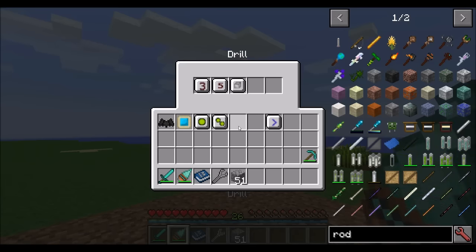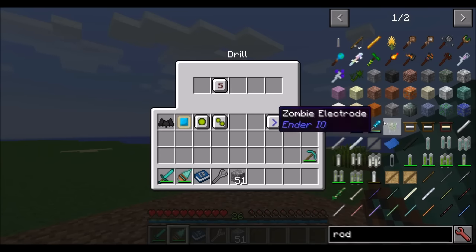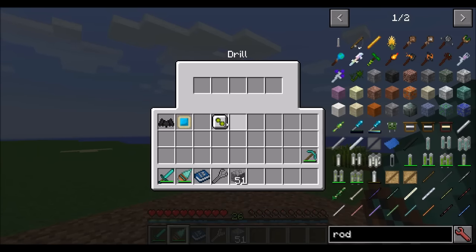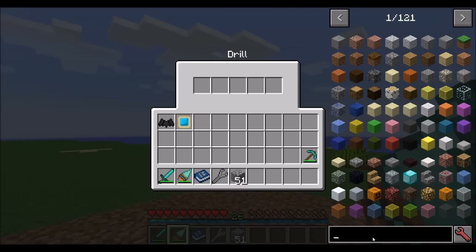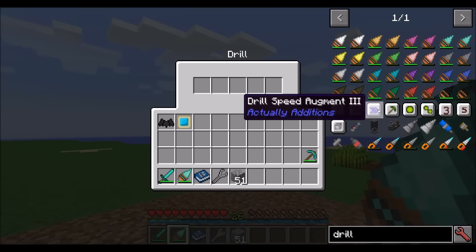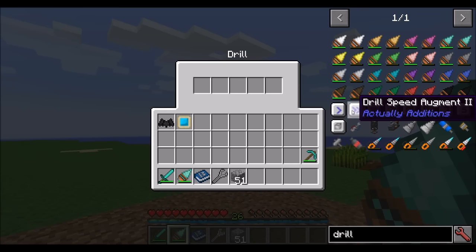So drills are pretty cool. You'll definitely have to decide which upgrades you like and want to use — fortune, speed, or a larger radius. Keep in mind that every time you use drill upgrades, you have to have the prior tier. For example, if you want augment three, you've got to have one and two in there as well.